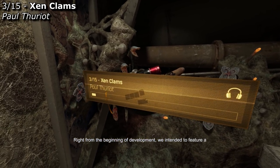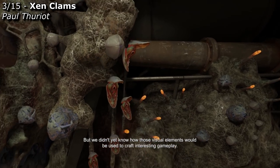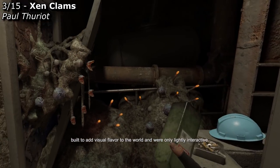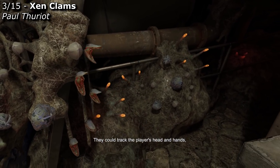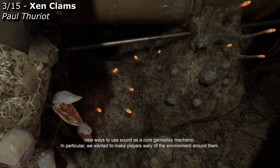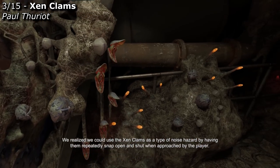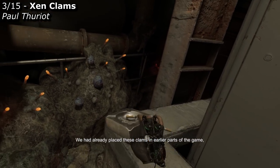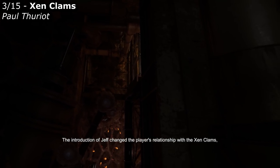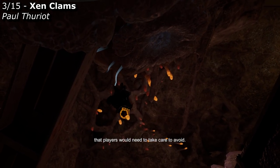Right from the beginning of development, we intended to feature a variety of visually distinct Zen flora and fauna in Half-Life: Alyx, but we didn't yet know how these visual elements would be used to craft interesting gameplay. Referred to internally as Zen clams, the Zen plants you see here were originally built to add visual flavor to the world and were only lightly interactive — they would track the player's head and hands and close tight if the player got too close. When we began working on Jeff, we realized we could use the Zen clams as a type of noise hazard by having them repeatedly snap open and shut when approached by the player. We had already placed these clams in earlier parts of the game, which meant players would reach the distillery with an understanding of how they functioned. The introduction of Jeff changed the player's relationship with the Zen clams, as they went from being harmless but annoying to a dangerous hazard that players needed to take care to avoid.